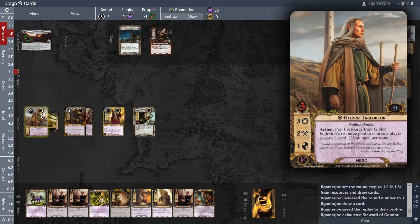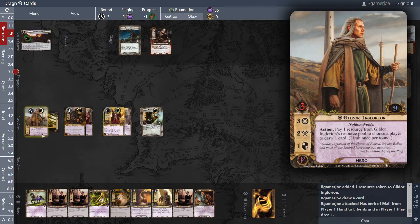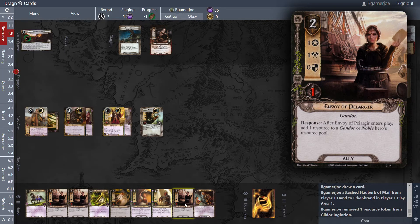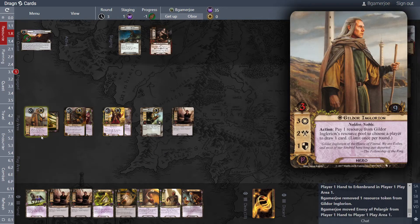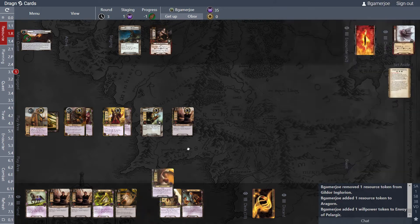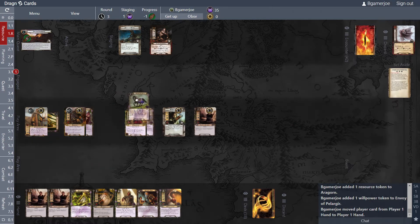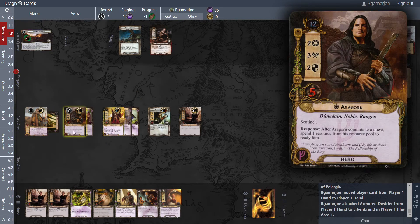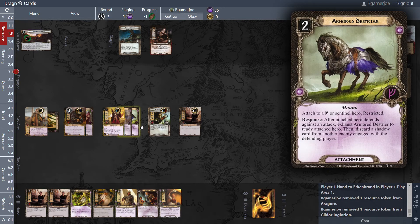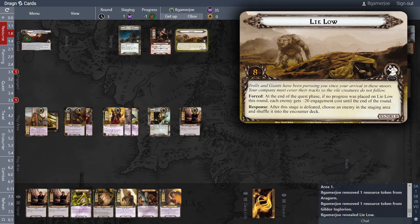Give ourselves one resource and one card, play that. We're going to get another side quest — let's just play it safe on the defense. At the beginning of the quest phase if there are no encounter side quests in play, discard until you get one. Lie Low — I like this one. At the end of the quest phase if no progress is placed on Lie Low, each enemy gets minus 20 engagement cost to the end of the round.